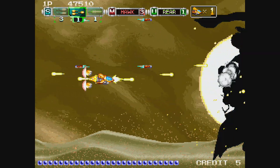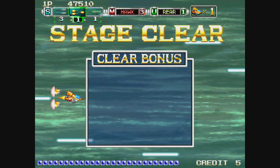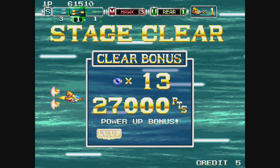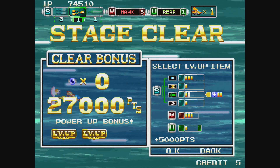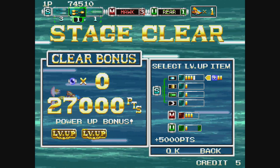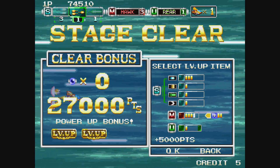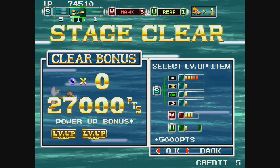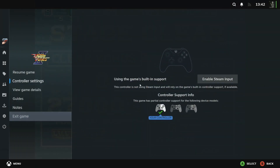And that's stage one of Andro Dunos 2. As I was saying, I do think this is superior to the Dreamcast version — it just feels a lot more responsive. There is a little bit of detectable input lag but I can definitely tell this feels more responsive than the Dreamcast version, which makes sense because it was initially made for Windows. Any port to an old console like the Dreamcast is likely to introduce some discrepancies. I've got two bars here that I can add to any of my weapons or shields, so I can add two more tokens to my main Vulcan shot for the next stage. Andro Dunos 2 — I highly recommend it, on sale at the moment.